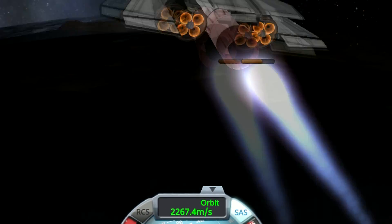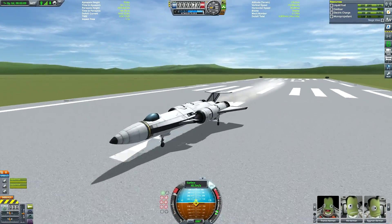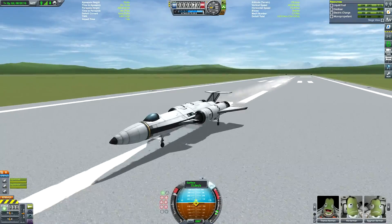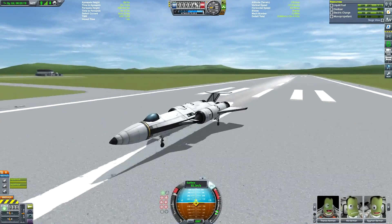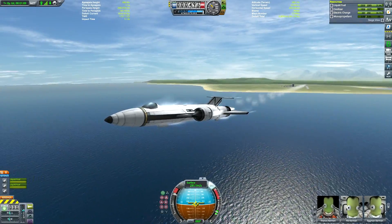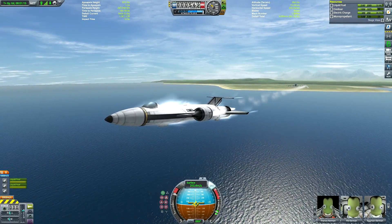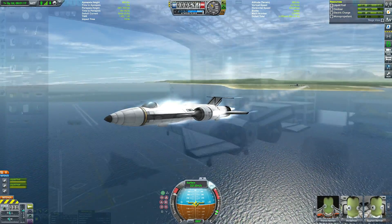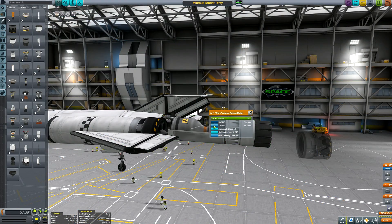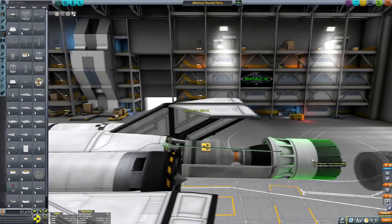I cheated the craft into orbit and found we had no thrust from the nuclear engine whatsoever. What I used to do was clip the whiplash jet engine into the nuclear engine to create a sort of custom rapier engine — that doesn't work anymore because the whiplash is now occluding the nuclear engine. So I went back to basics: two rapier engines didn't provide satisfactory thrust, so I ended up with a two-stage setup where the whiplash is a separate stage, then dropped once we need the nuclear engine.